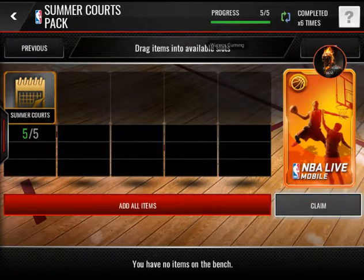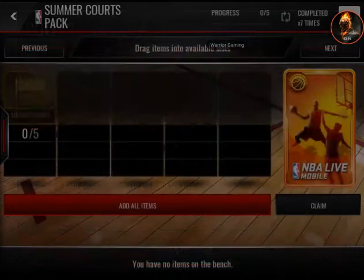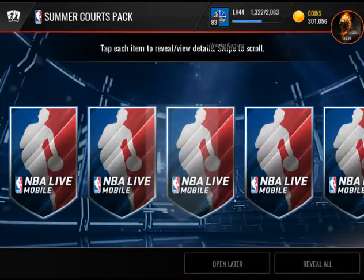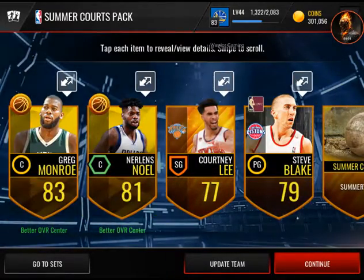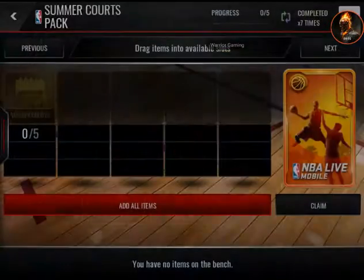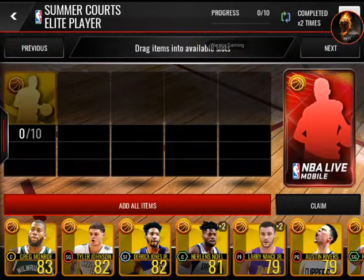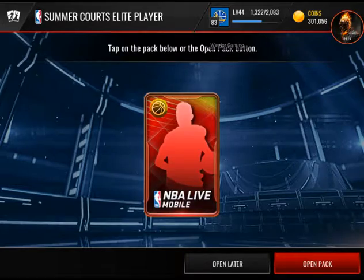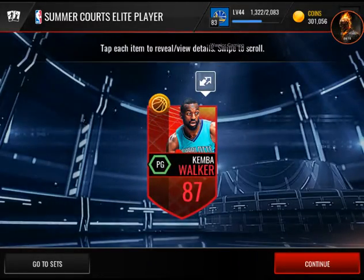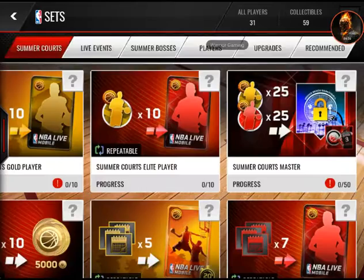Also, we could claim ourselves a summer quartz pack. Let's see what we get out of this pack — could we pull something fire? We didn't pull any fire out of that pack, but we at least pulled some gold players that we could exchange. We could get an elite player — let's go open this up. Bang! 87 Khris Middleton, let's go!